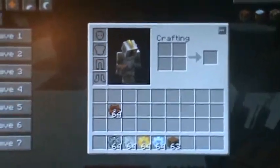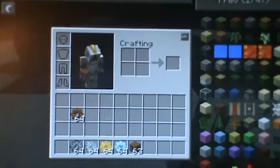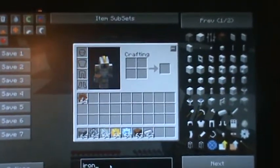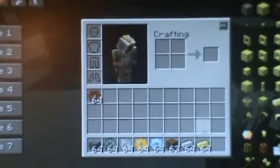So now I just need some cobblestone, iron, and gold. I'm just going to show you how to build everything so you're not confused on how to build it.